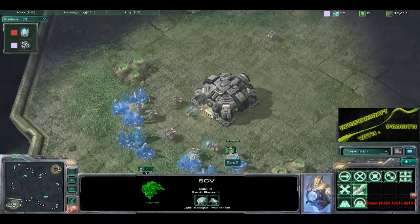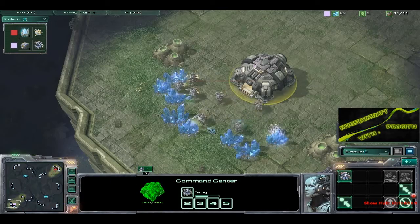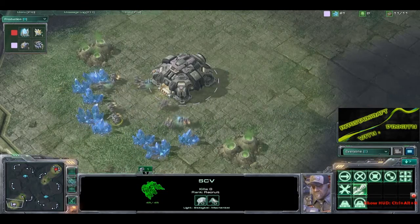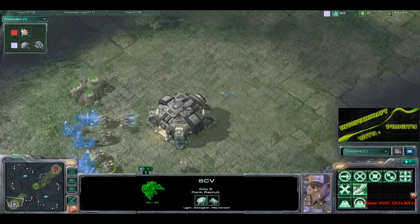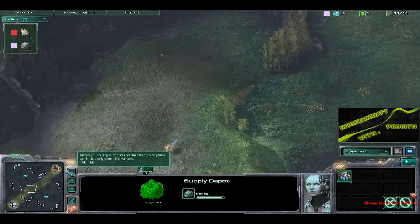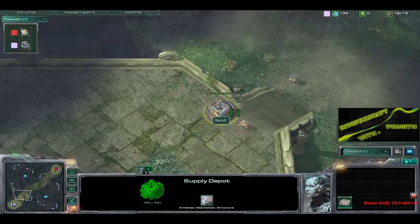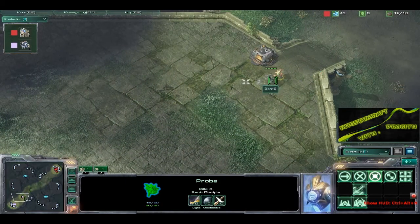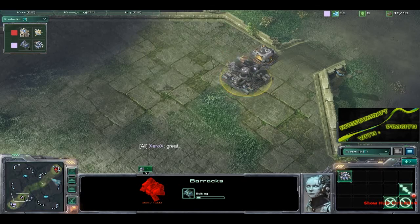Very nice early rush from Xerox in the last matchup. He timed it so that Stim finished just about the time he got to the base. With some missed micro from Snertle — he pulled his sentries too far, not able to put down Force Field in time to block off the ramp and get the Immortal out. A pylon went down and unpowered the Robotics Facility, so the Immortal was stuck in place, and it was just a pain train rolling through as Xerox moved his way in.